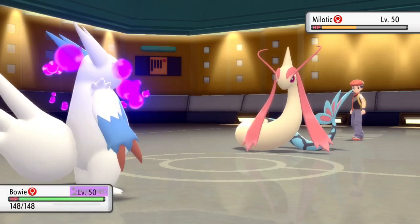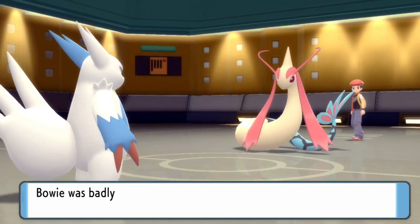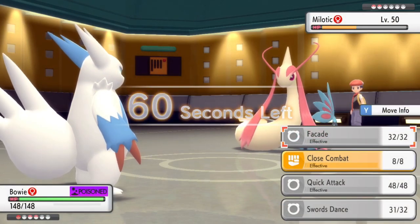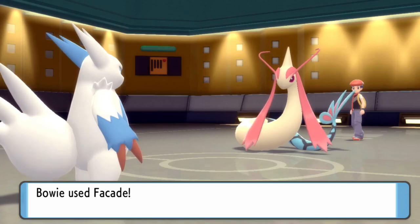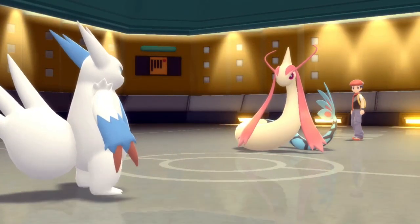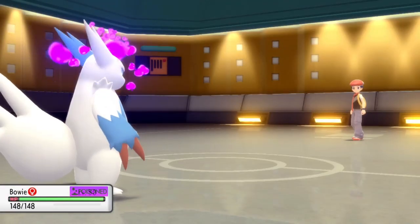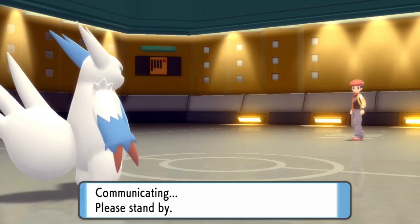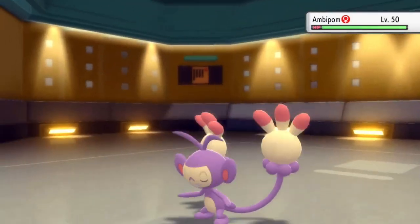Back in high school they used to call Zangoose the janitor — and that's because all they do is be sweeping. So I'm going to get that late-game sweep and go for the Facade. There's no scenario where Milotic is living that. If you're unfamiliar with Zangoose: it carries the ability Toxic Boost, which boosts your attack when poisoned. Paired with Facade you get that huge STAB damage, and there's not a whole lot that can take that.